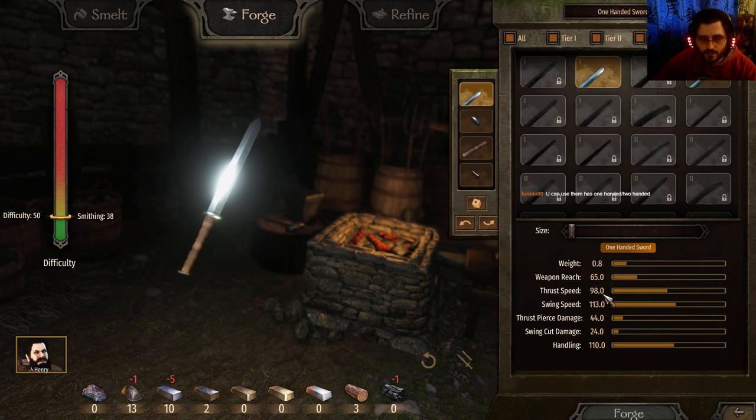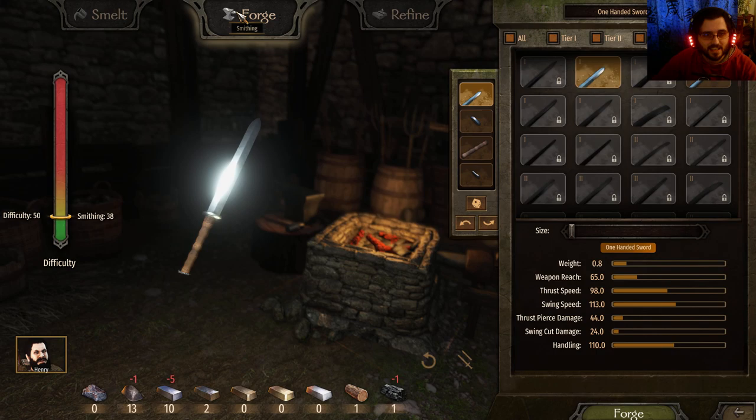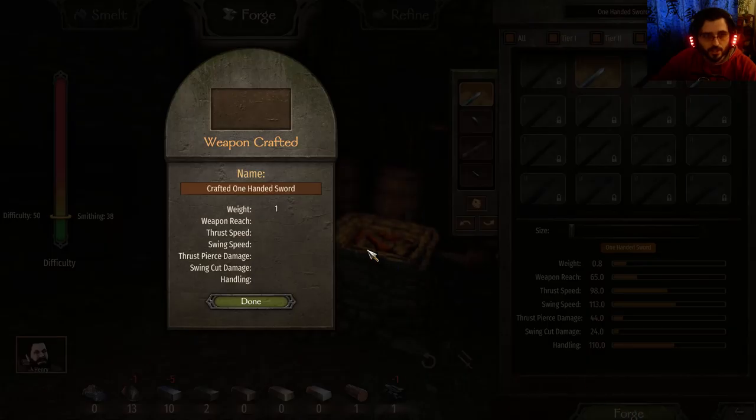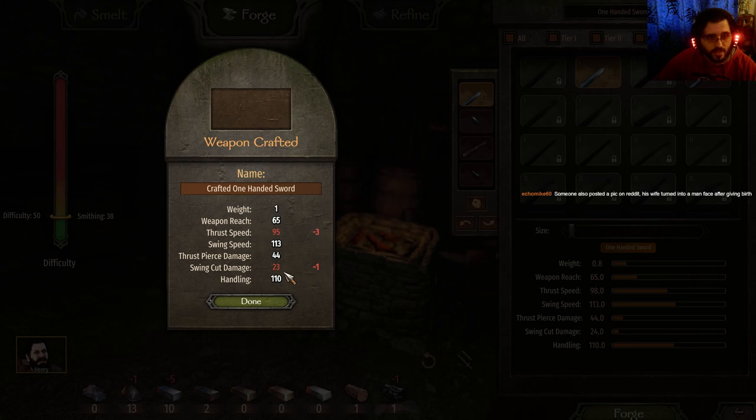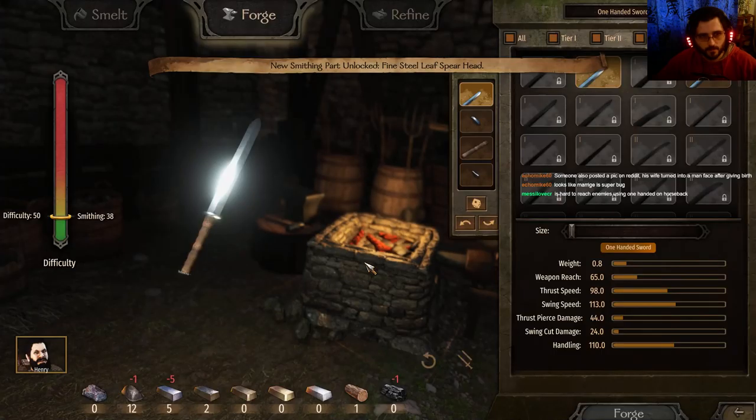You can use them as one-handed and two-handed. I wonder what the penalty is for using a two-hander as a one-handed. It still brought the thrust and damage lower. We're going to call it Shortimus. Shortimus Prime.